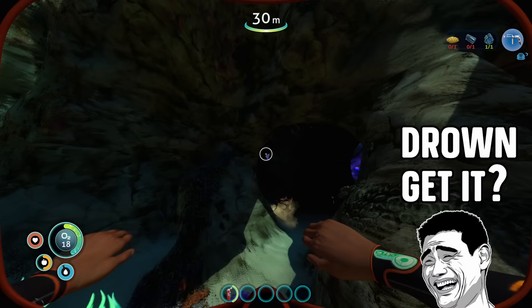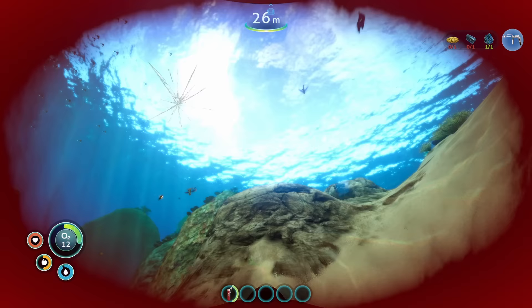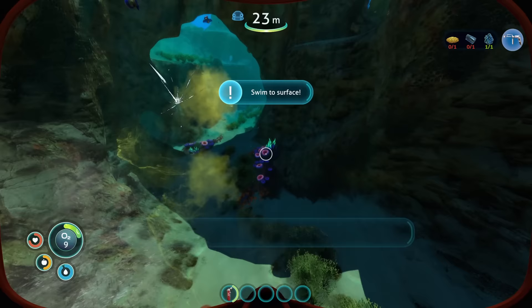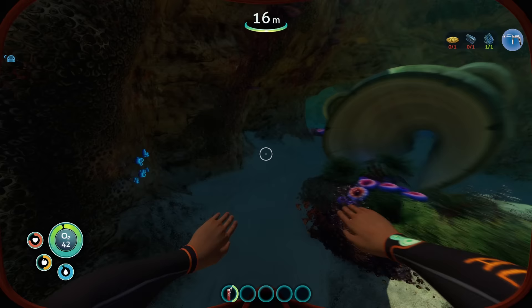Our player has four basic resources to look out for: food, water, oxygen, and health. We're going to have to manage all of these while progressing through the game if we want to avoid a watery death. If you prefer to do away with all of this, you could play on Freedom Mode, which removes the food and water mechanics, or Creative Mode which avoids death altogether. Or if you're feeling brave, you could ramp it up with Hardcore Mode, which gives you just one life.